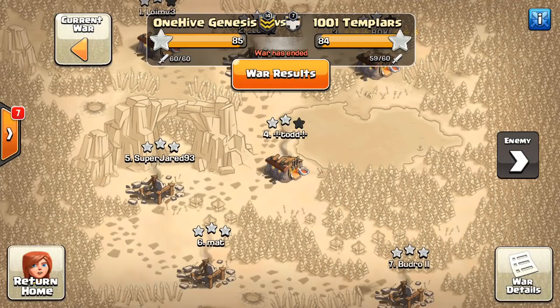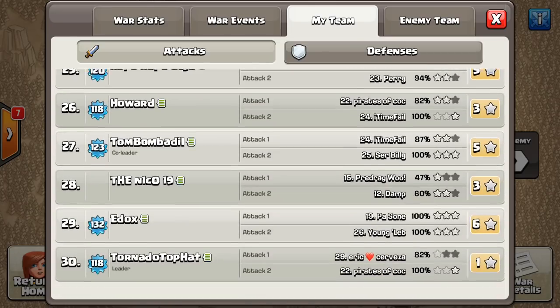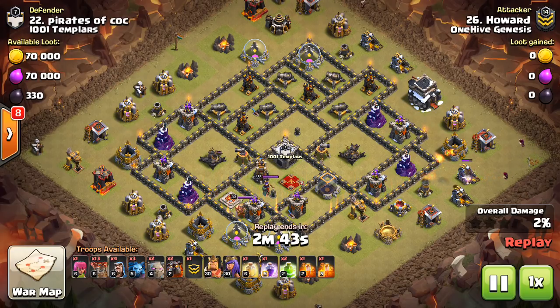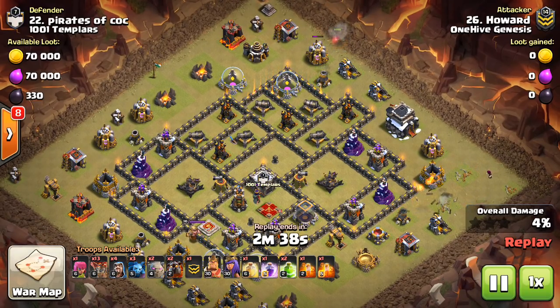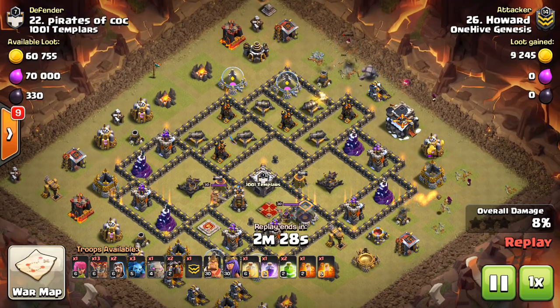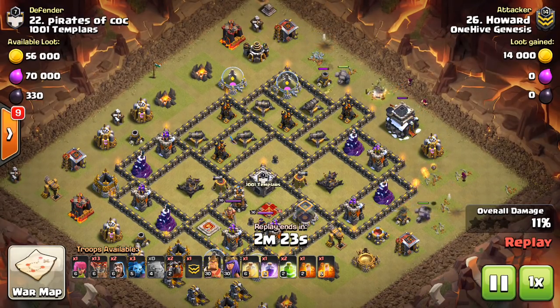Some town hall 9 action — two attacks to show. This is Howard attacking Pirates of COC — classic La Loon. I think the kill squad on this one was nice, getting a nice balance of taking out two air defenses but also getting some air-targeting defenses such as wizard towers, archer towers, X-bows, a sweeper, and of course the queen and the CC, which are very important. A nice kill squad entry — I have no objection to how the kill squad went.